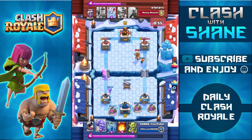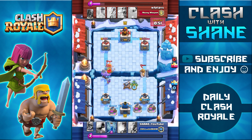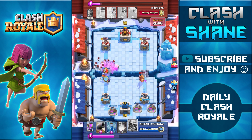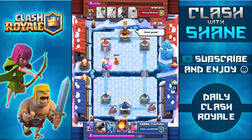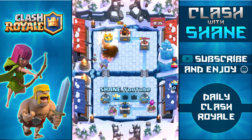The Bowler doesn't seem to have much health considering he costs 6 Elixir. Prince coming out on the right side — I use Goblins to distract it, and he actually mirrors Princes. You can see how much damage the Prince does per hit to my Bowler. He drops Skeleton Army again to counter my Valkyrie and Bowler. But overall we do manage to overwhelm him and get the one crown victory.